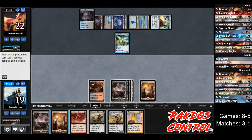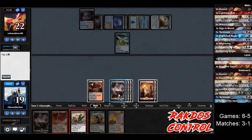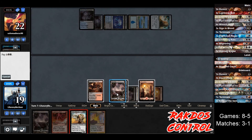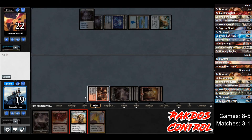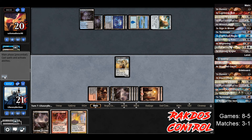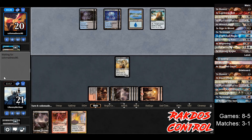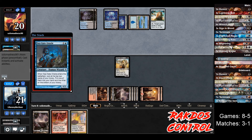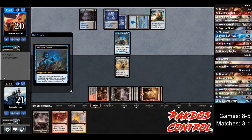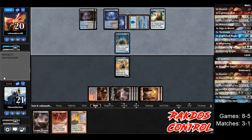Opponent ends the turn. We draw a Terminate — let's force them to sacrifice the Mold Drifter, that's gone. We run out the Gray Merchant — it's only two life but opponent is running out of cards. Opponent goes to 20, we go to 21. So they don't play any creatures, or if they do we just kill them. We need one more creature — Chittering Rats, Phyrexian Rager — to put us in a pretty good position.